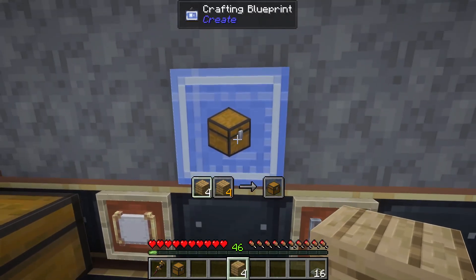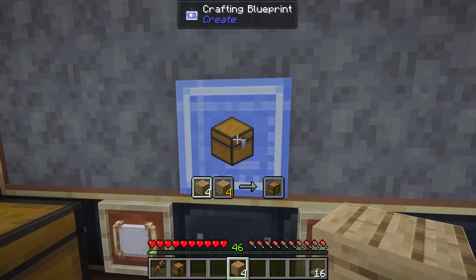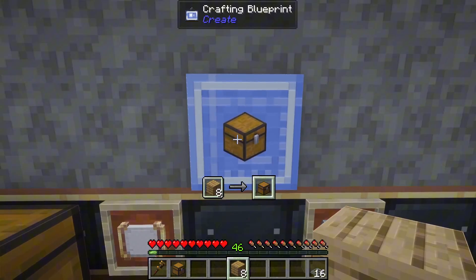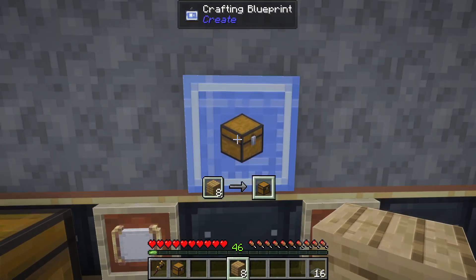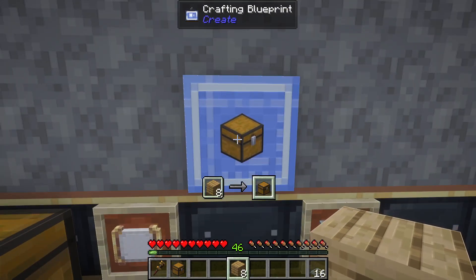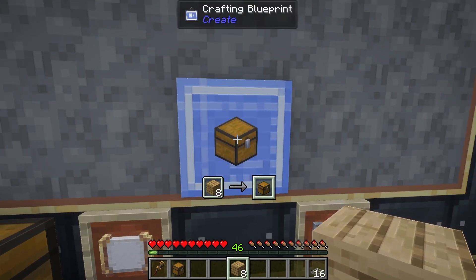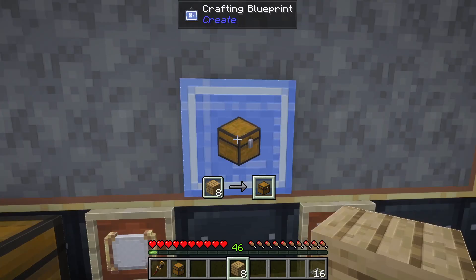If we have some of the items but not all of them, it will tell us which items we have with a lighter border and white text color, and it will also tell us which items are missing. Once we have the correct amount of items, the border on the item that is going to be crafted will no longer be grayed out, and you're able to craft.